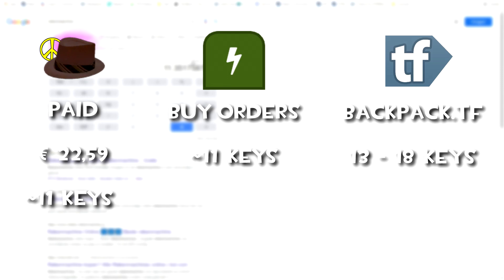For this first trade I bought a Detective unusual for 22 euros, which is around 11 keys. The buy orders are at 11 keys and backpack.tf price is at around 13 to 18 keys.